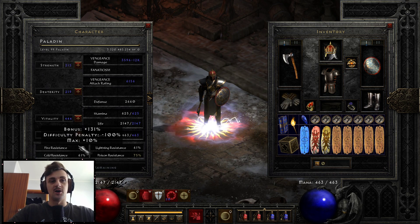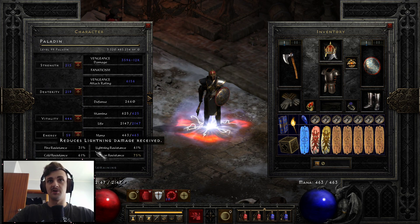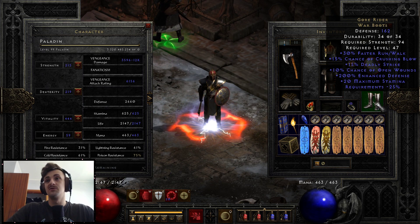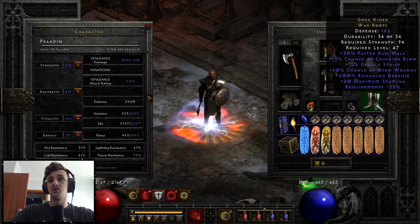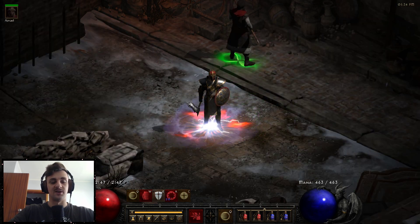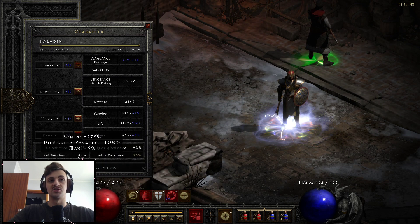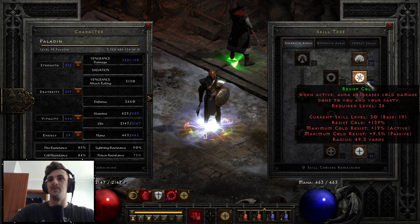Our resistances are not too bad. Fire res is a little bit lower — I had Elder's Boots before which give between 40 and 50 fire res, but I deleted that character file so it's not in this video. You can also go for Rare boots with all resistances and faster hit recovery. I went with Gull Riders in this build, and for tricky areas where I need fire res covered I can simply swap to Salvation. With Salvation maxed out, we're 84 on cold res at level 99 — just one point off for cold res.